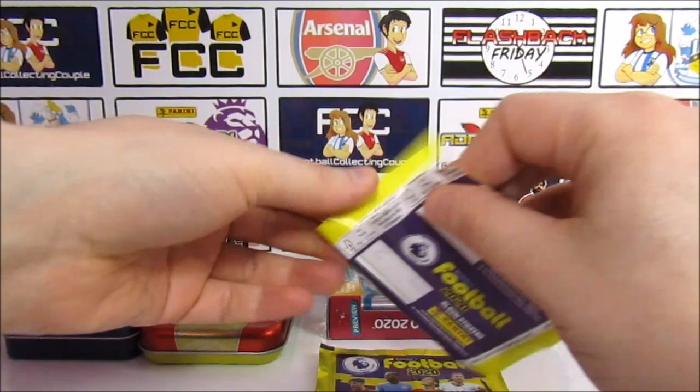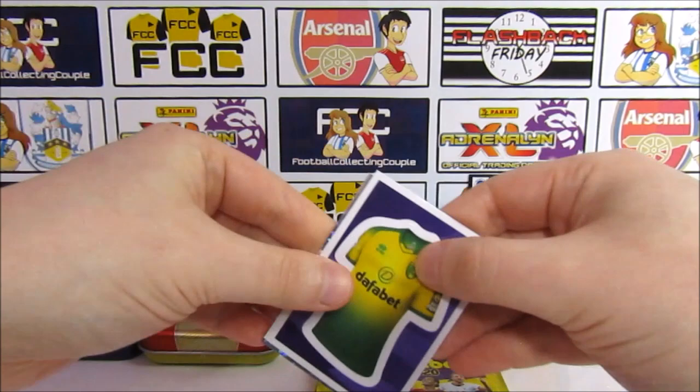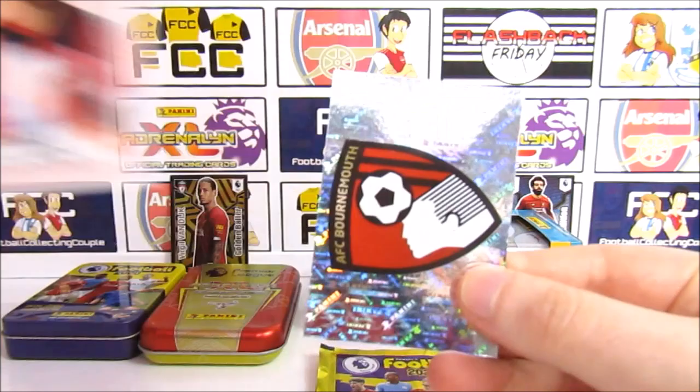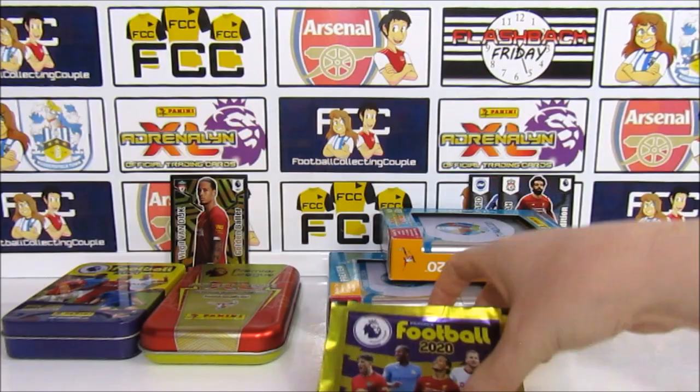That pack made up for all the rest. Another kit this time Norwich, then Ashley Barnes, the former Huddersfield player Philip Billing, with Bouffal and the Bournemouth badge to go with that Billing. Very cool — it's been pretty good so far actually.